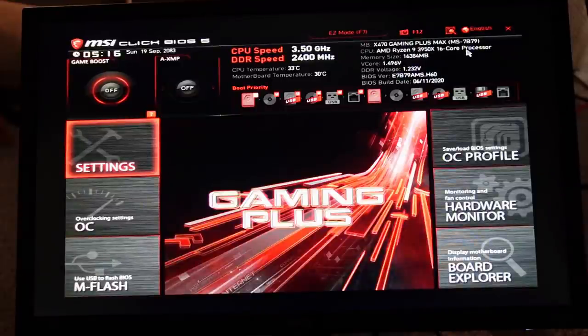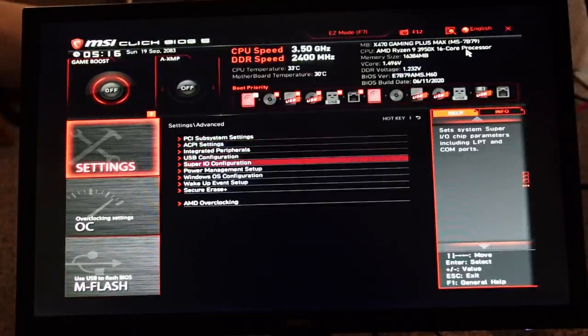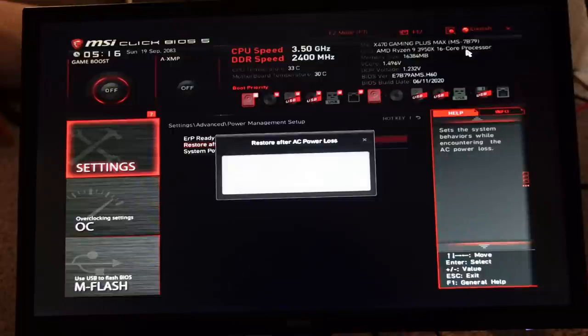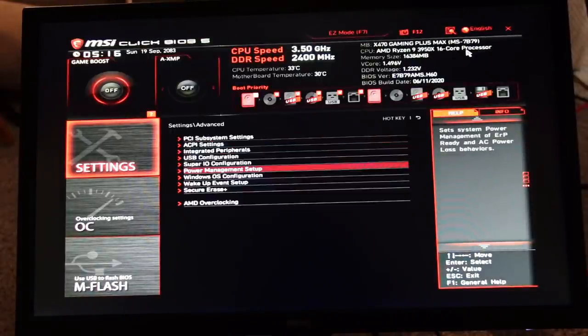Going into Settings > Advanced > Power Management, and setting 'Restore after AC Power Loss' to Power On. All set, good to go.